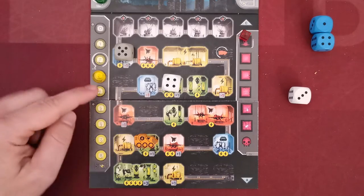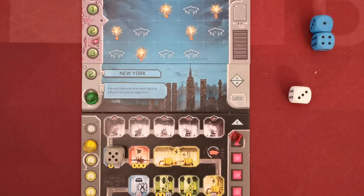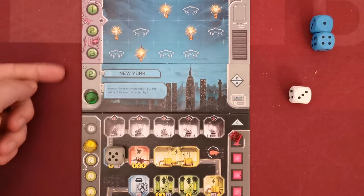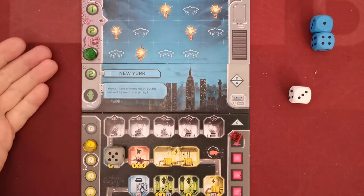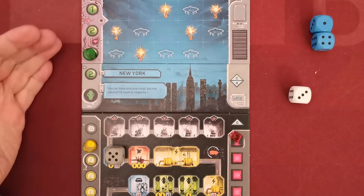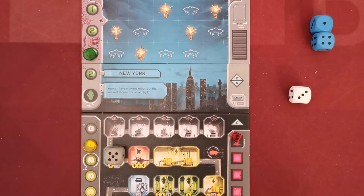Here the player pays two energy and gains five research points, advancing in the research track by spending those points. With five points, the player may advance two steps in the research track. Spare points that are not enough to reach the next level are lost — so if the player had six research points, that one spare point would not be used.